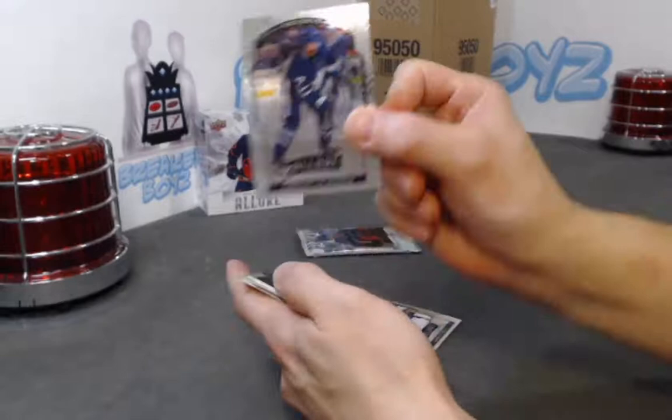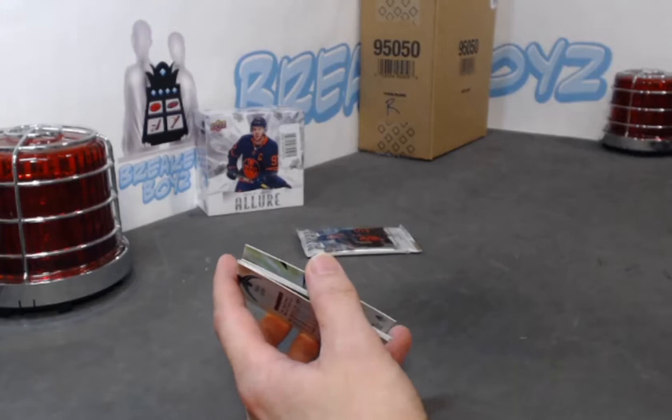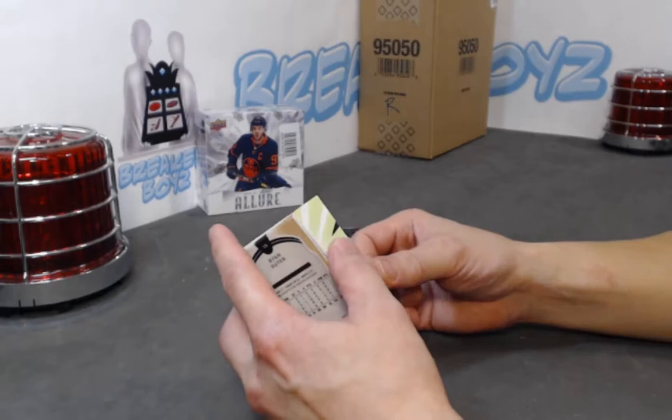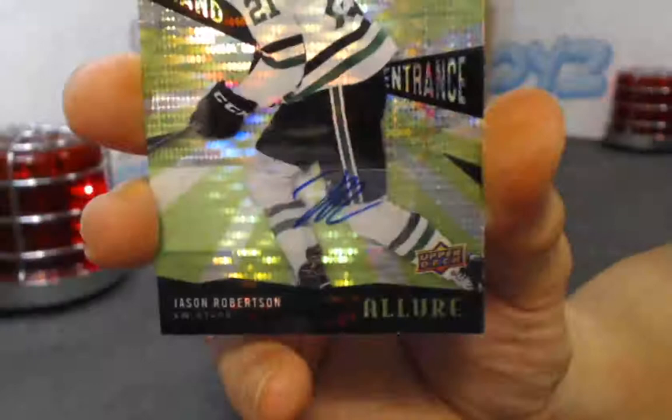We have a Lily Wren base rookie. Ryan Suter black rainbow. And we have our auto — it's a rookie, grand entrance, green or emerald? This guy again — he's killing the break — Mr. JR himself, Jason Robertson! Wow, he's laughing all the way to the bank here. Whoever's got JR — wow, what timing. Congrats!